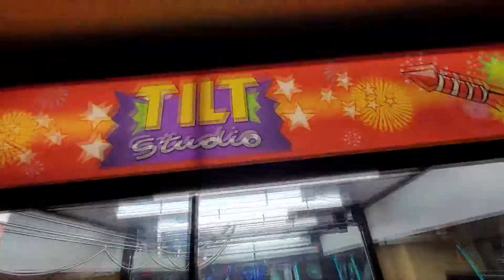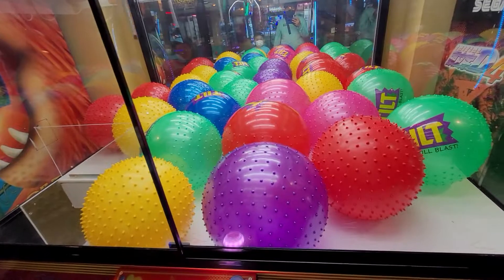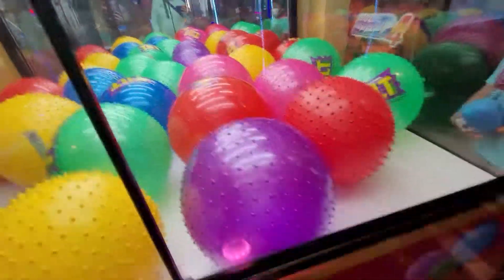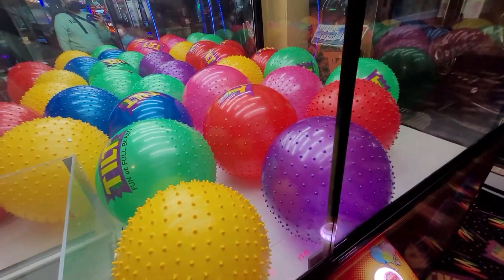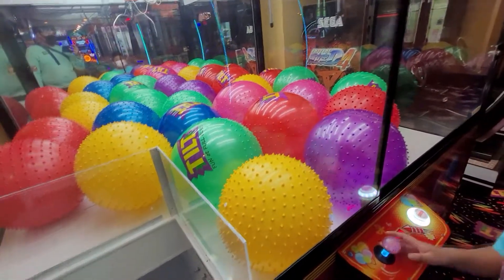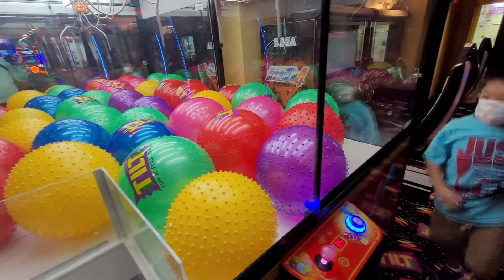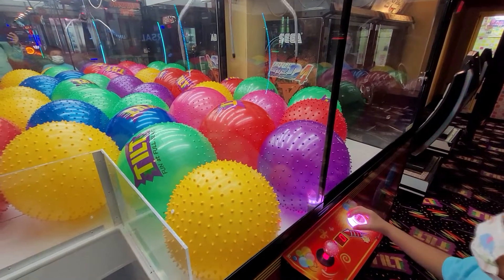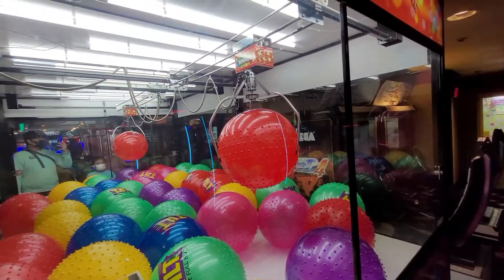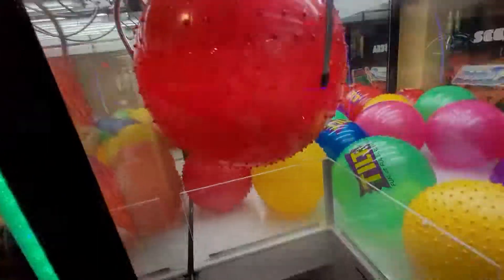Alright guys, we're here at this Tilt Studio claw machine. They have big knobby balls in this one. Let's see if Micah is able to win. He's going to go for that red one or the pink one. Do you want red or pink? Just drop it whenever you're ready, Micah. Micah's checking his angles. Let's see if you got it. Good luck. Oh wow, Micah - first try! We got the big knobby ball. Congrats, Micah. Good job.